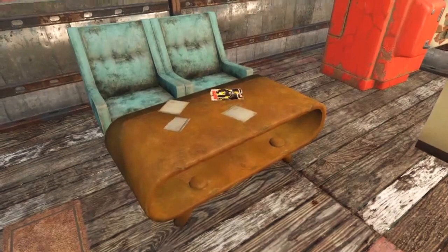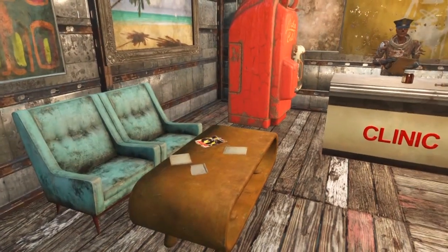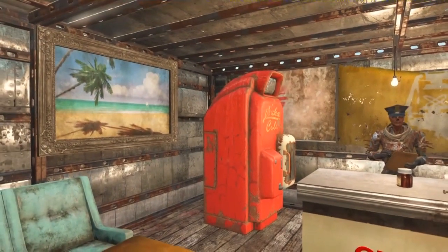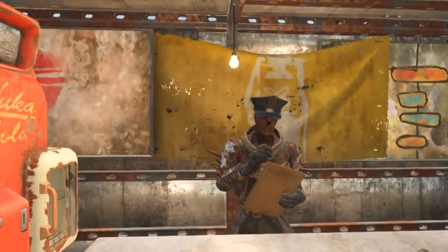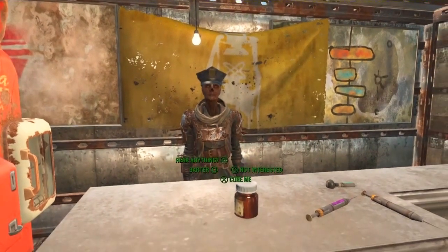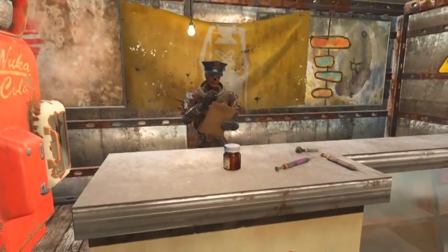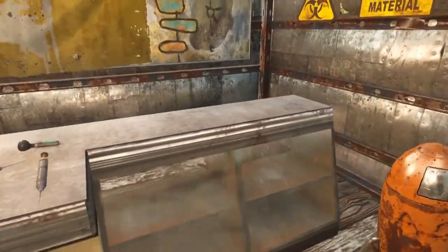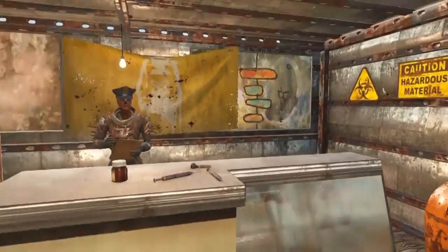There's a nice funky little table here for the waiting room — a drinks area so people in pain can drink some Nuka Cola. The doctor is not available right now but she functions fine. We've got some butter, some medics, and some drugs here with bloody bags around.